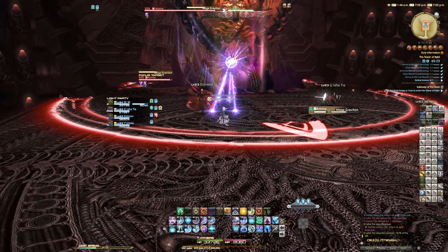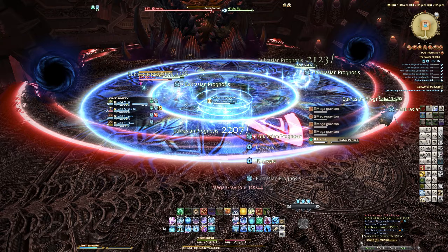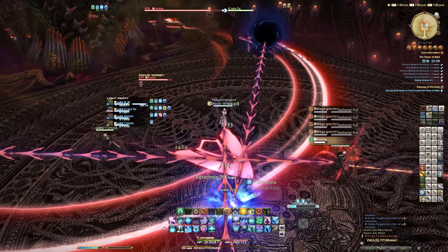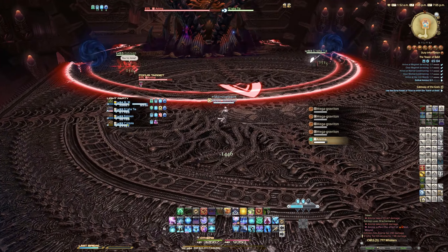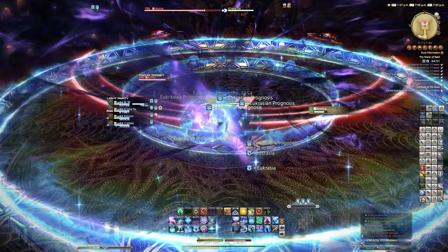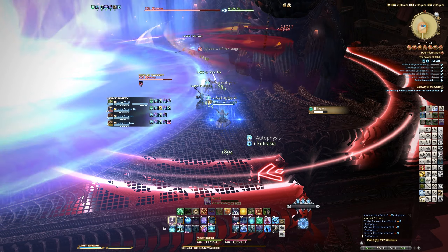Mega Graviton is an unavoidable AoE that you have to heal or shield through, and there's also a line AoE to avoid. Afterwards, four black holes appear in the room and every player gets tethered to one. To prevent damage, run to the opposite diagonal black hole from the one you're tethered to — that way when it goes off and pulls you, you won't be sucked into it. Boundless Pain is where lines attach from Anima to the sides of the room as it absorbs ether. Stack in the center of the room and then move to the corners — it's pulsing damage where you last stood, so bait it into the center then move away.